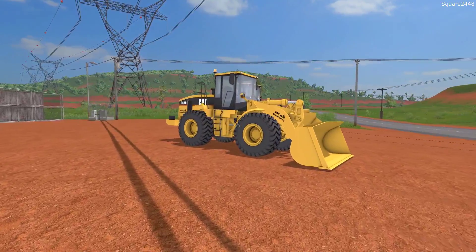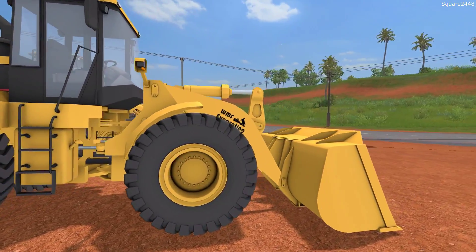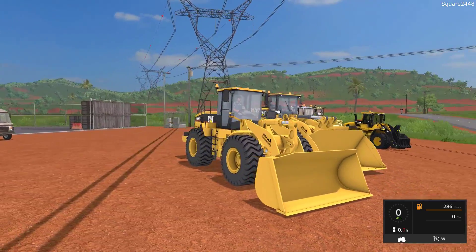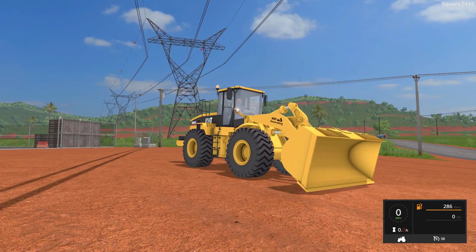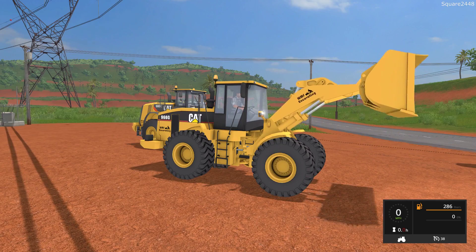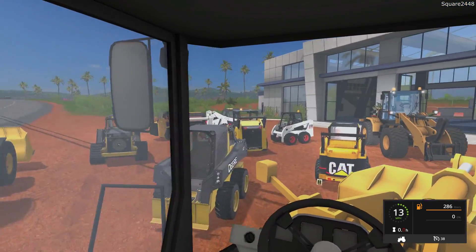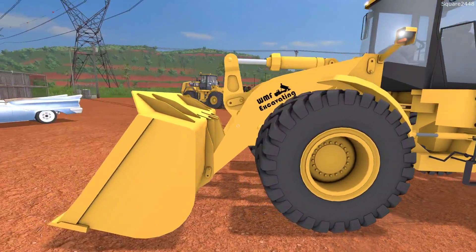Up next is a much larger Cat — the Cat 966G — released by Wood Metal Farming. There is a second version with no bucket, so you can attach any attachment. On the inside view it goes 38 miles per hour. The beacon lights work. The bucket is very high quality texture-wise, and take a look at those hydraulics — very nice. It's a top favorite of my larger loaders. The interior view is pretty nice, though it has no working mirrors or steering wheel, but the outside view makes up for it.